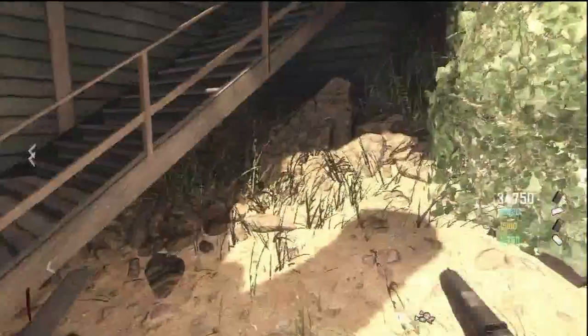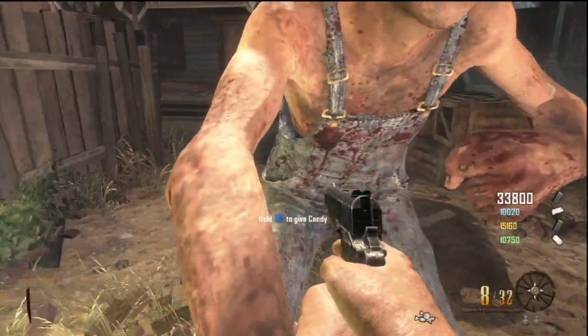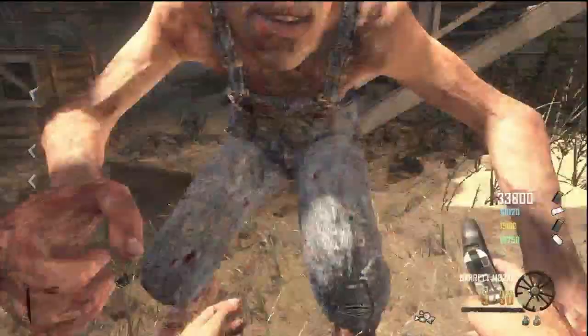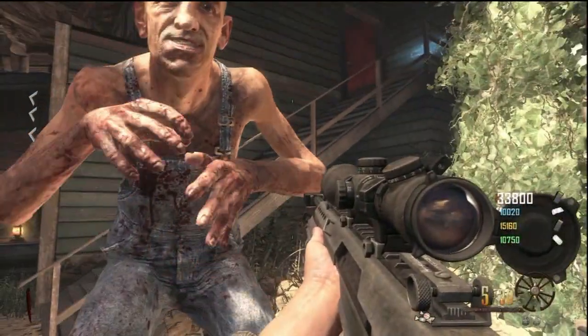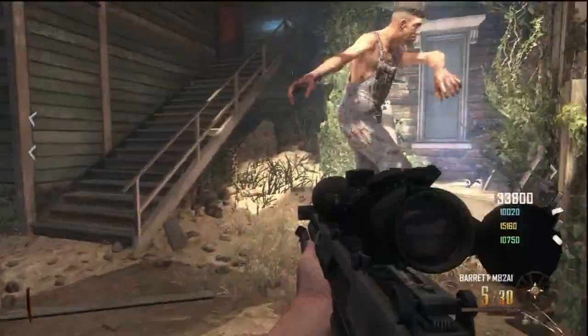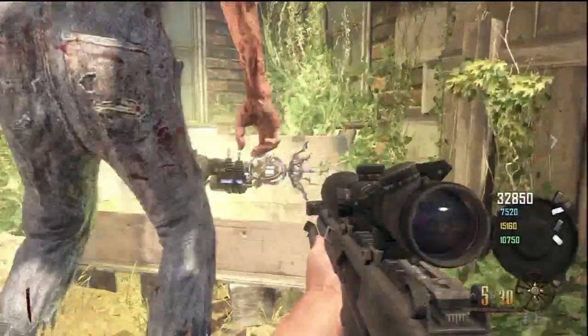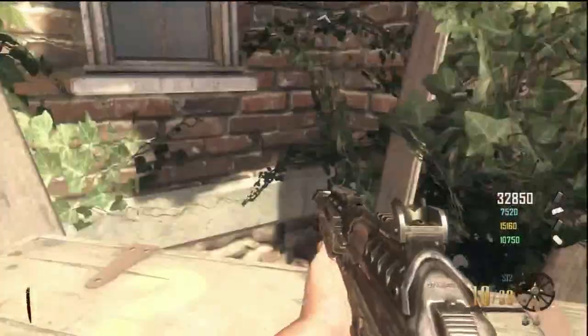Alright, so that's the start of the Easter Egg. Remember, Stuhlinger is the only one that can hear Richtofen speak. What I'm doing now is I'm going to lock down the box. What you do is you grab candy from the candy store, and you give it to Leroy next to the box, and he will lock it down. It will not move for the rest of the game. This is important because it allows one spot that's easily accessible to everyone — you can hit it as many times as you want, it won't move.